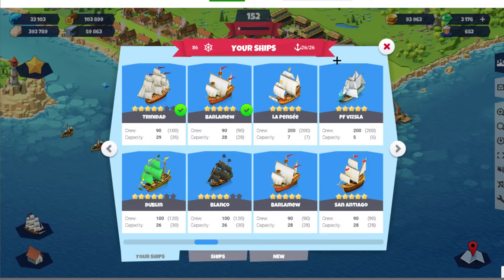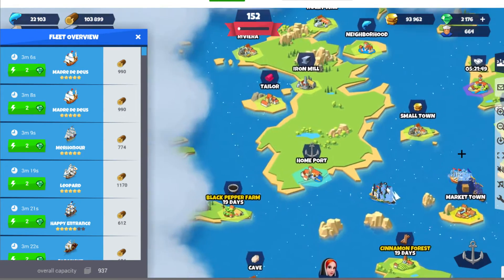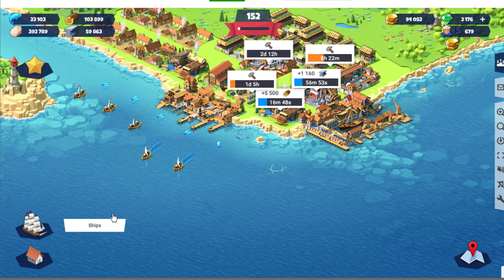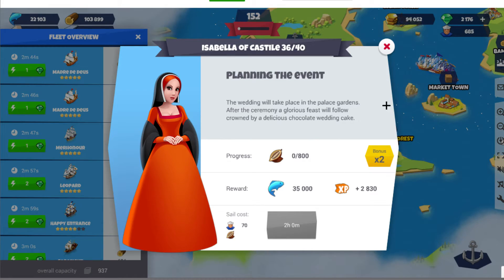Instead of sending two boats to those NPCs, you can send just one. That frees up another boat to go get gold or complete other event tasks — like lost souls or pumpkins in the last event. It's very specific in terms of use, but when you can use them, you'll feel the effect: you can send one less ship, which is great.